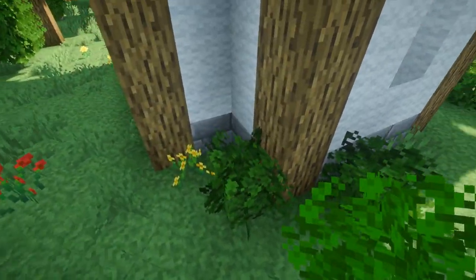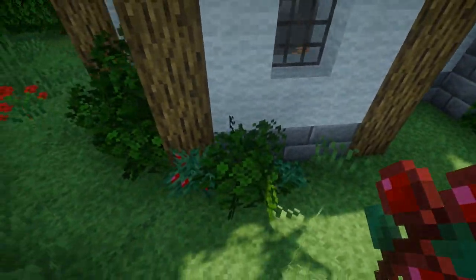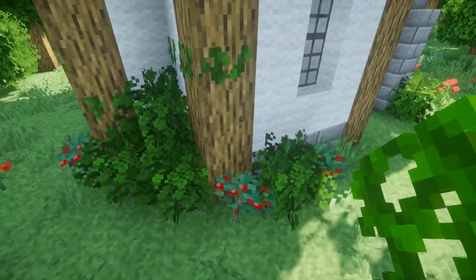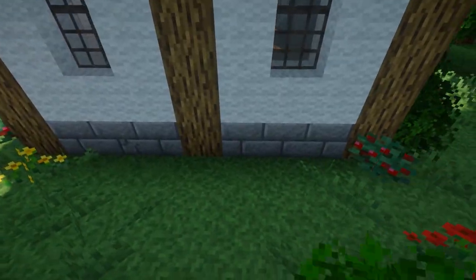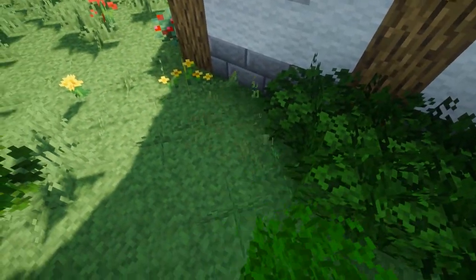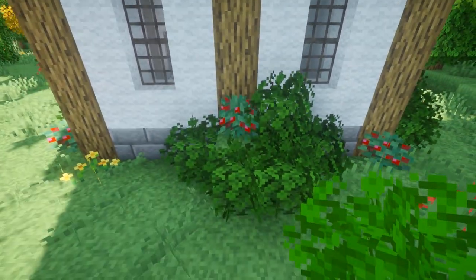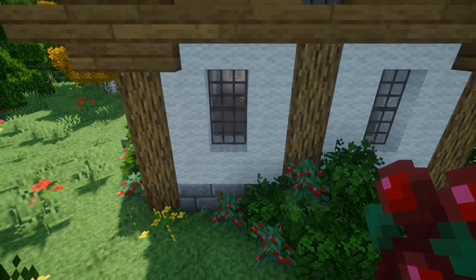Here I'm going to place some more bushes — some leaves and then some berry bushes — and some vines around it. Then on this blank wall we're going to add a big bush: a lot of leaves, and then we'll take a grass block and place it on this one with a berry bush on top, some more leaves, some more berry bushes, and then we'll cover up this wall with vines.